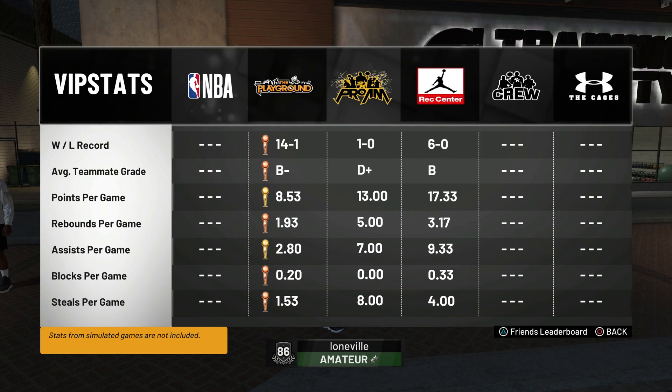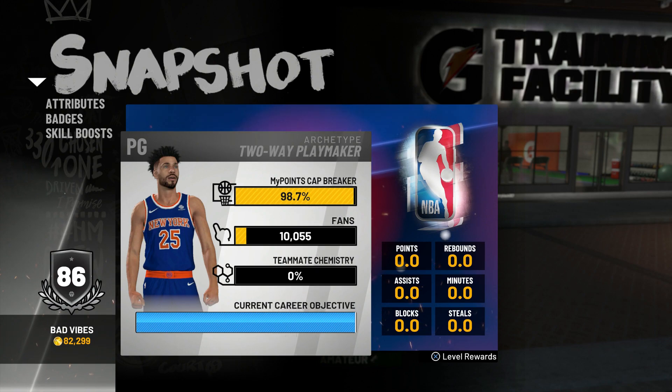These are my stats — I should be 22 and 0, but in playground I lagged out and fouled out in my second game. At the rec I average four steals a game, pro-am I average eight, and in park I average basically two.